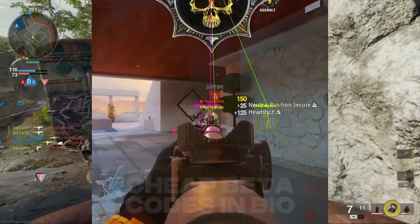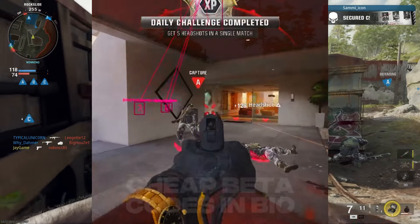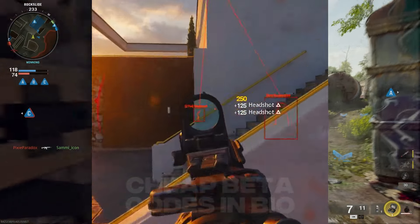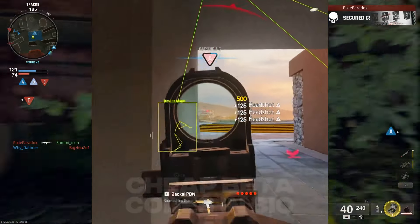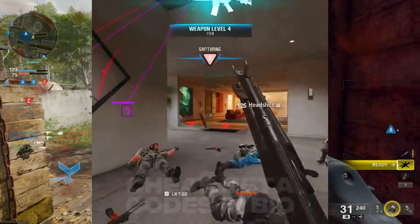You can see every single movement of them walking past. As you can see in the footage, he's just running around this whole pillar not getting killed because he knows exactly where everyone is. This is the scummiest of the scummy hacks I've seen in Black Ops 6.